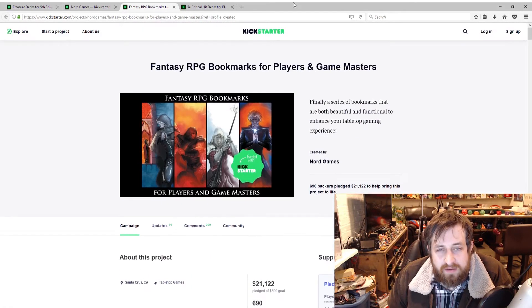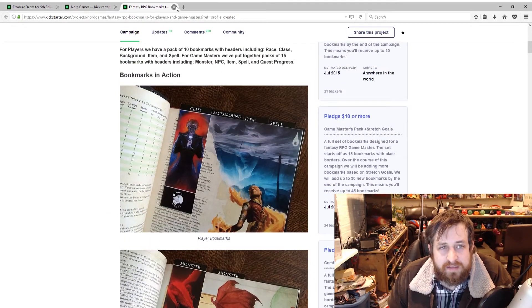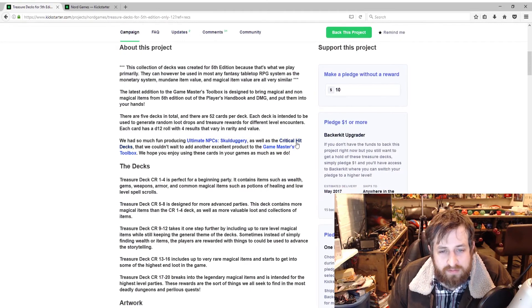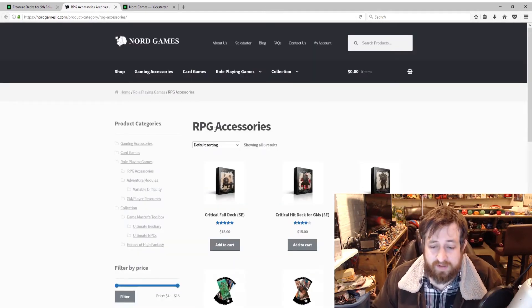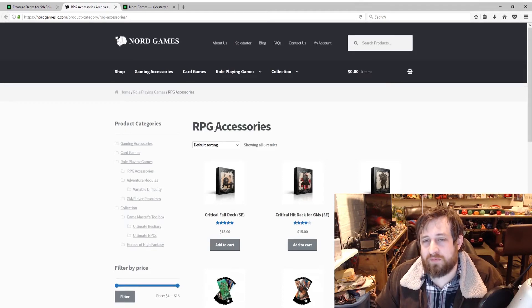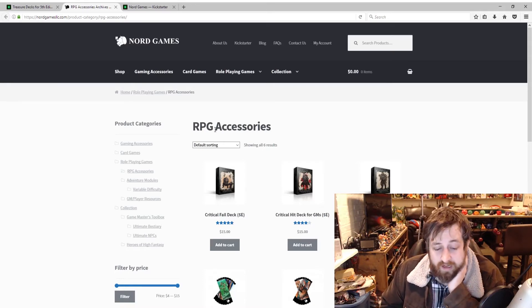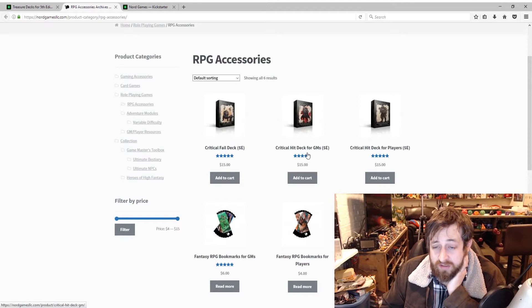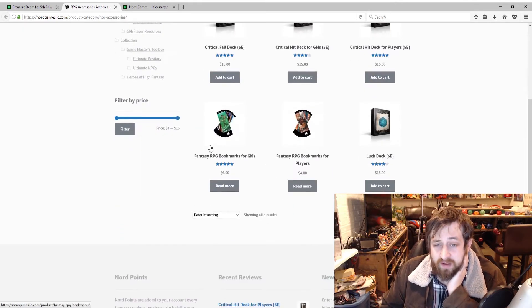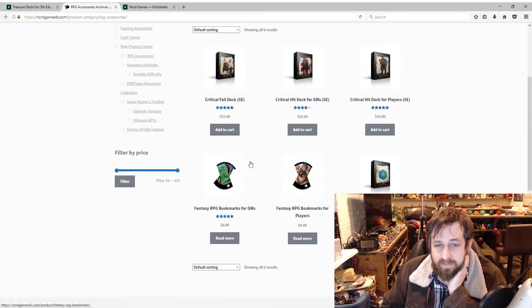You can go to their website and pick up some of these things after the fact. I want to point out, as somebody who does a lot of Kickstarter stuff, it's really nice when creators are successful enough that you can purchase their products after the campaign. I've had situations where you pick up something awesome and then it's just gone forever, not purchasable by anybody else. On their site you can get the critical fail deck, the critical hit deck for DMs, the critical hit deck for players, fantasy bookmarks for GMs and players, and the luck deck — all for $15 each.